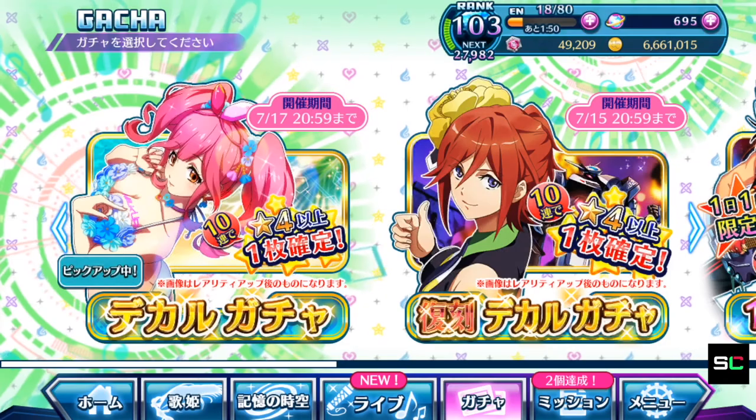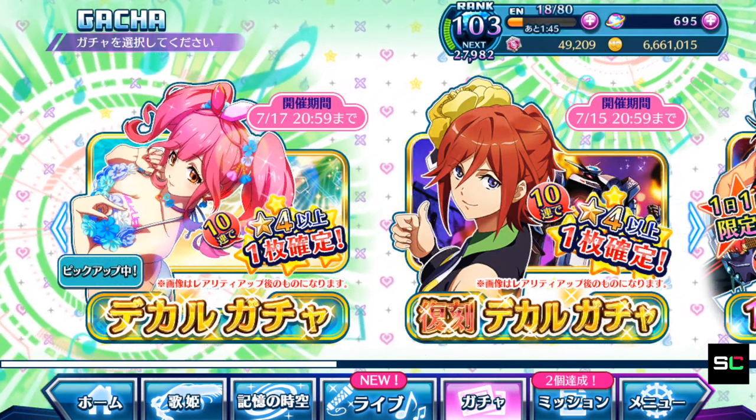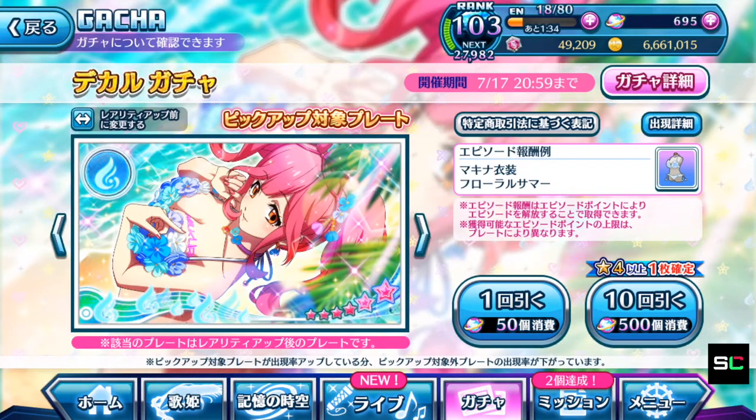Surprisingly enough, this summer costume for Makina belongs to the recently completed Fashionable Macross, which is the summer-colored Walkure. Most of the fans who follow the series quite closely in terms of its special events and pop-up stores will definitely know where this swimsuit comes from. I was pretty surprised to see it being released into the game so quickly, and released with the most lustrous diva among the five — it's Makina.